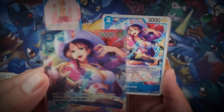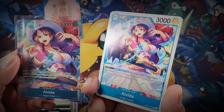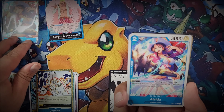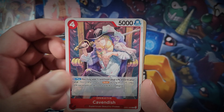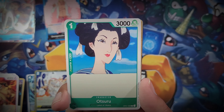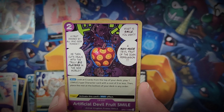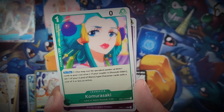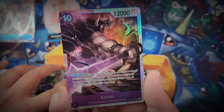There she is, Alvida. So there is the regular artwork and there is the box topper artwork. You can see this is more zoomed in, it's a full art version. Side by side, you can see this is just a regular common non-foil whereas this is a foil version box topper. Cavendish was the last box topper from box one. This is my second of two boxes, so if I need anything else I'll probably be picking up singles.